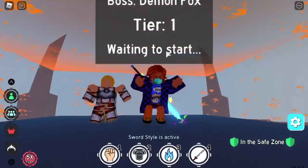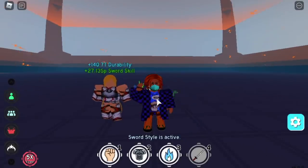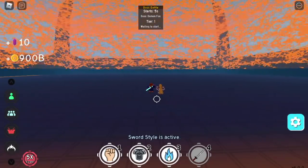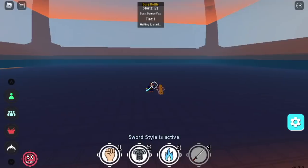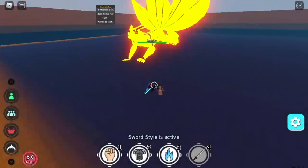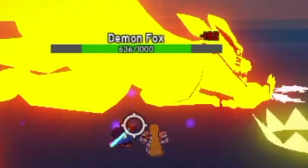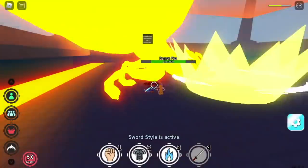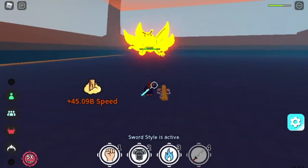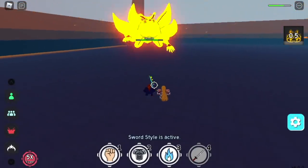I'm going to show you how strong Moon Style is in boss fights, and we'll compare it with the Insect Style. We have Kurama here with 1k HP. You will be hitting your enemy twice with 182 damage, which means the total damage is 364. Let's increase the damage by activating the Explosive Nova.